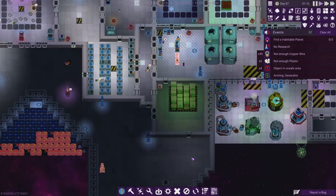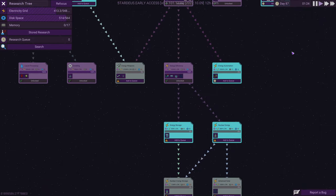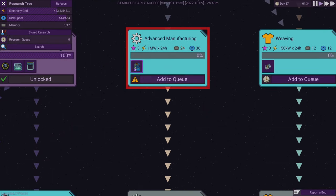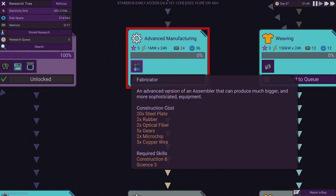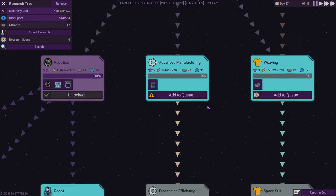So what's the plan for plastic? There are two different ways to make it. The first is to get to advanced manufacturing, which gives us the fabricator. But I'm a little soft-locked right now — the fabricator creates plastic, so I need to research it. But I can't research it unless I have 24 RAM and I only have 17. And I can't get more RAM unless I have plastic, because it takes plastic to get more RAM. So I need plastic to get the fabricator and the fabricator to get plastic.